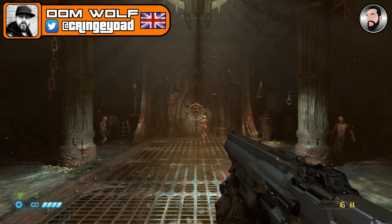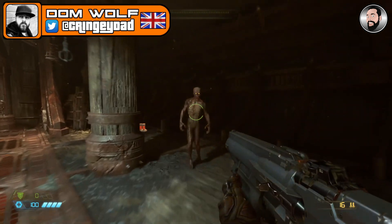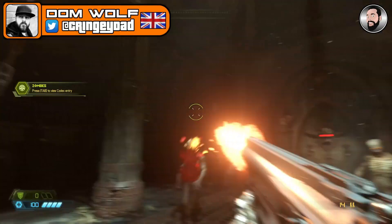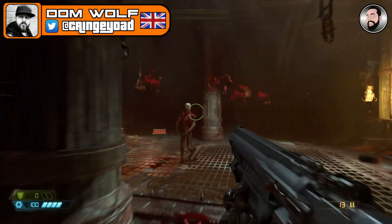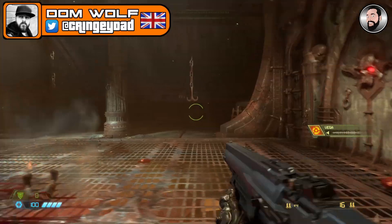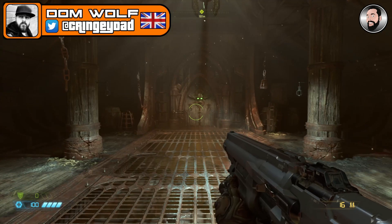Hey guys, it's Cringy Dad Gaming. I've just started playing some Doom Eternal and I wanted to record some gameplay, but noticed there were these flickering frames in the recording — it wasn't very nice at all. After a little bit of digging around, I found it is actually a setting in the GeForce Experience itself.